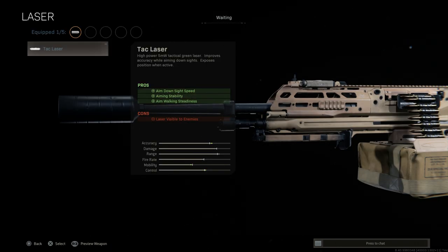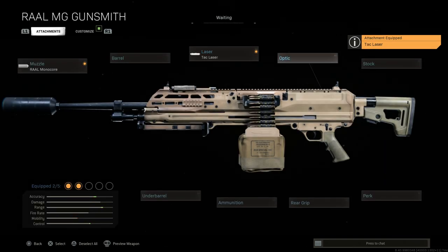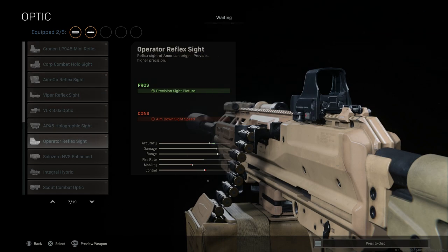For the laser option, we'll put on the tactical laser — the PEK-15 — which mounts on the top Picatinny rail. That gives us ADS speed, aiming stability, and aim walking steadiness, with the con being the laser is visible to enemies.